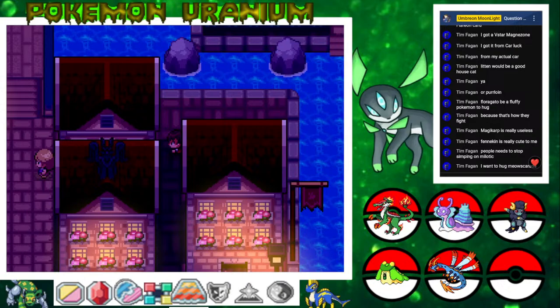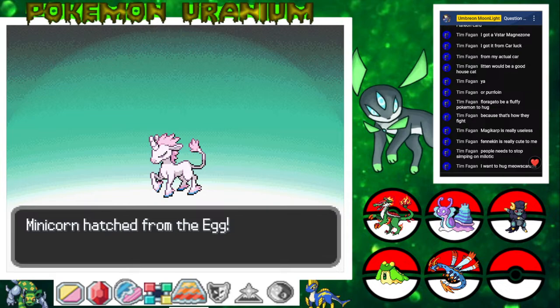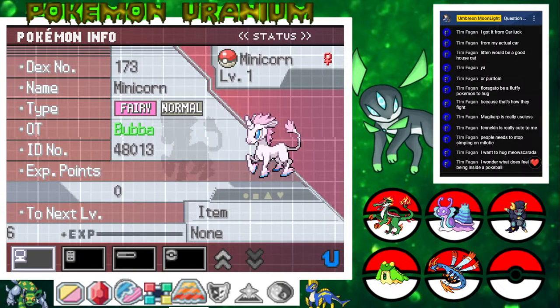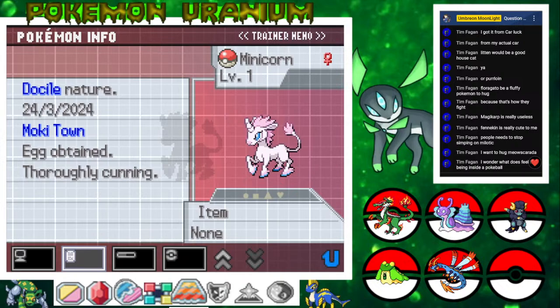I have beef with Meowscarada — I wanted to pick Sprigatito originally and then I saw what it evolved into and I'm not a fan. It's a humanoid-looking Pokemon and that's just not my cup of tea. Like I like Blaziken — Blaziken's humanoid but it looks like a wild animal. Meowscarada looks like a person in a suit. Oh, the egg's gonna hatch soon — we didn't have long to hatch it! We get a Minicone! This thing will either evolve into a Fairy/Normal type or a Fairy/Dark type depending on if you use a Shiny Stone or a Dusk Stone. Only the Fairy/Normal evolution has Mega Evolution.